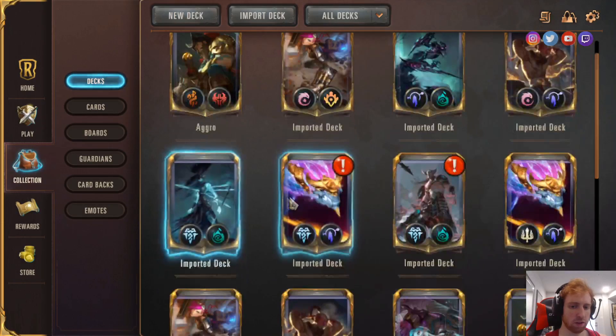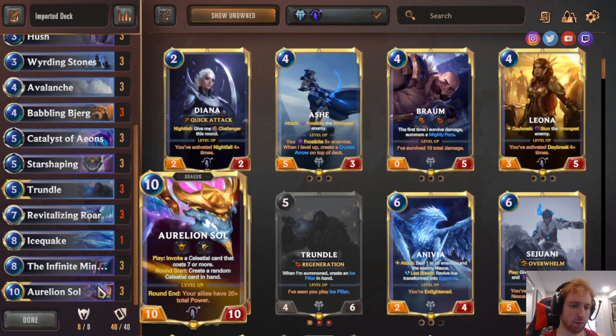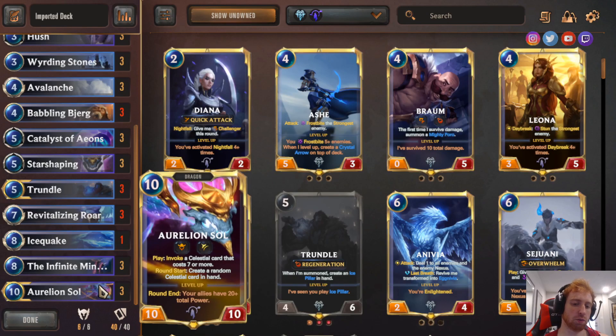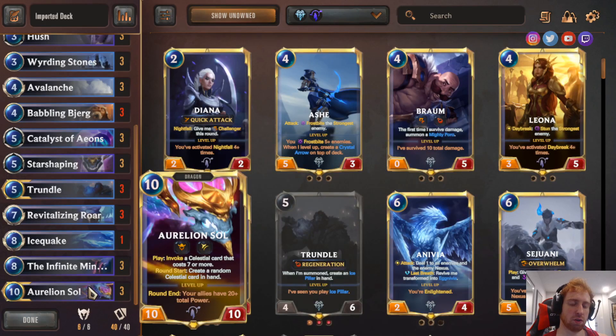The second deck I want to go over is Trundle Aurelion Sol — this is another Aurelion Sol deck. It's a ramping deck, so basically the goal is to ramp and then get to round 8, where you can play Infinite Mindsplitter, pick two enemies, and stun them. It effectively removes them from the game — if they can't clear Infinite Mindsplitter, they're basically removed from the game and can never attack or block again. Then you finish with Aurelion Sol, same as the last deck. It gets to turn 10 and finishes with Aurelion Sol.